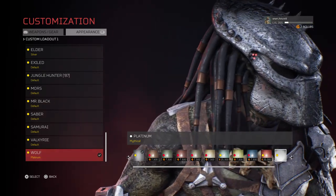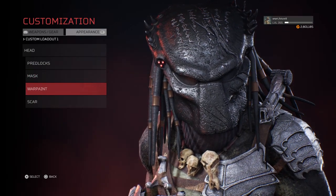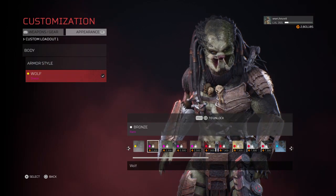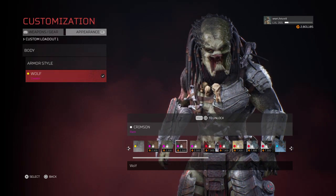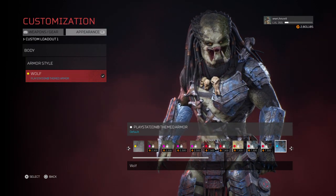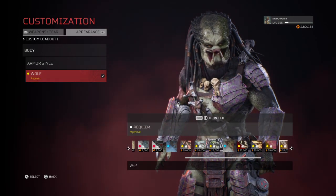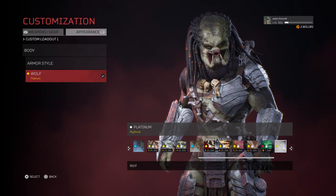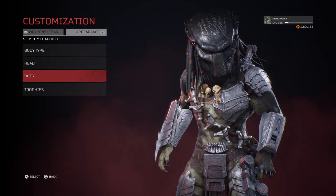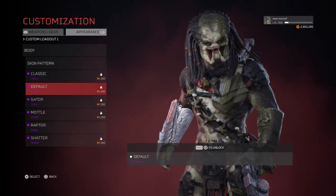I couldn't get the default shader to really blend in well, as you can see here. If I have the default mask, there is no shader that matches — none of them. I see a few at 25,000. That was disappointing when I was trying to customize his look. There were no additional trophies that I saw, and the skin pattern has nothing new.